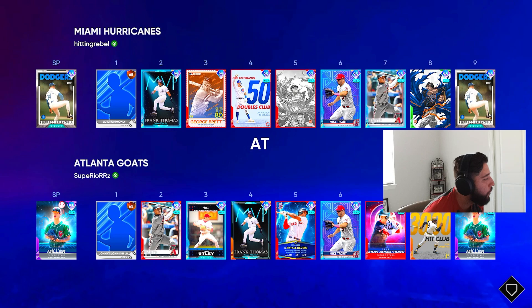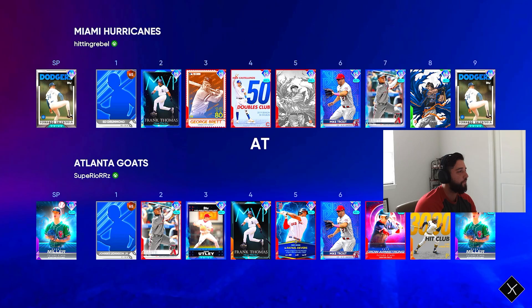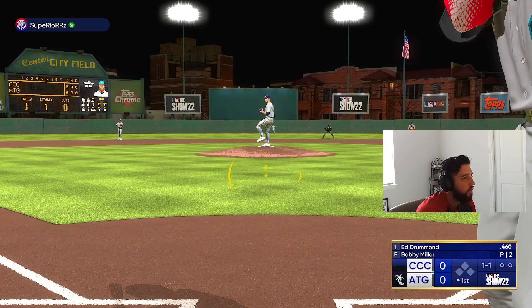Let's go ahead and start up and get after it. Starting point is going to be Super Real. Our opponent has Bobby Miller on the bump, and of course we've got our debut man in Fernando Valenzuela on the bump for us. Let's get after it.